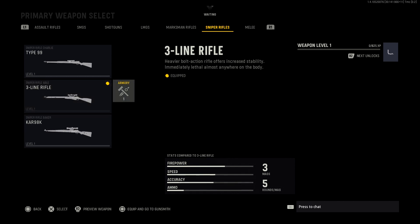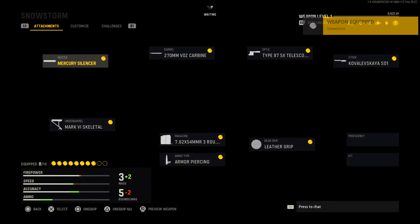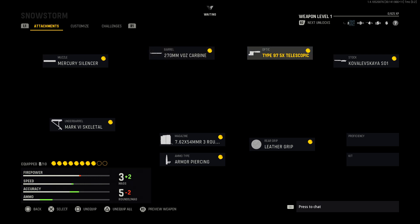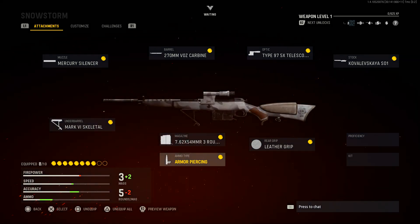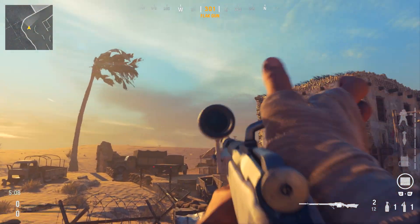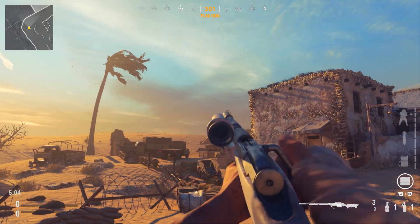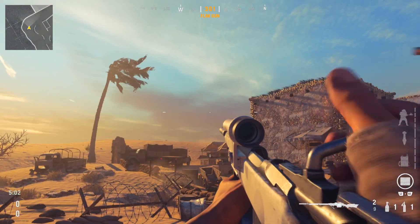We do have the Snowstorm Blueprint for the Three-Line Sniper Rifle. This one has the Mercury Silencer, Carbine Barrel, Telescope Optic, S01 Stock, Leather Grip, Armour Piston Rounds, Three Round Magazine, and the Skeletor Under Barrel. It's a decent looking blueprint that goes along with the Polina skin quite well. Sorry, I just realised I forgot to turn motion blur off when looking at these guns.